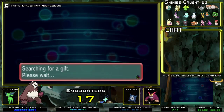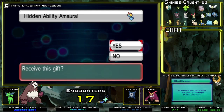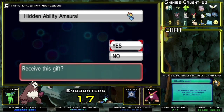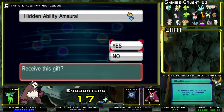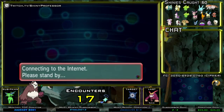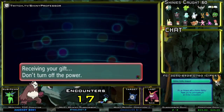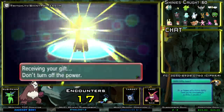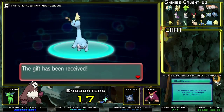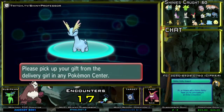It will say searching for gifts — give it a second. Then it says hidden ability Amaura. Click yes. On the bottom screen it does say it's an Amaura with a hidden ability. Thank you for participating in an online competition. It will connect and you receive your gift.